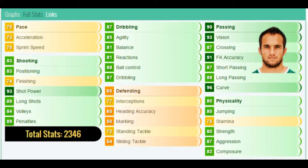Let's get into the in-game stats. 75 pace — 73 acceleration, 75 sprint speed. Pretty average for a CAM; don't really need that high pace though for a CAM. 93 shooting, 87 dribbling, 88 ball control, 90 passing, 93 vision.